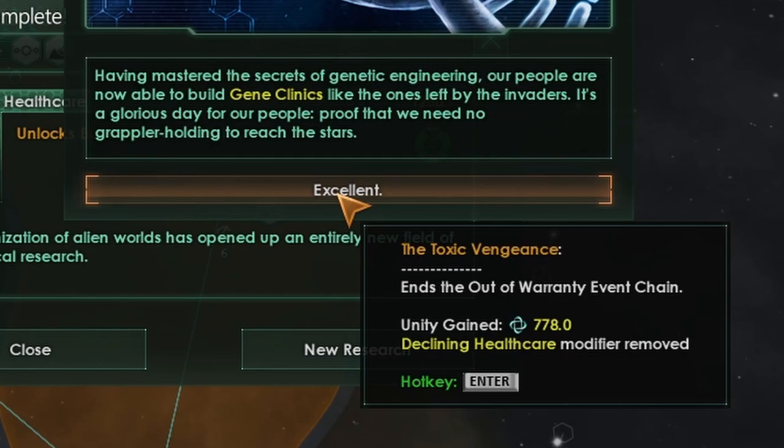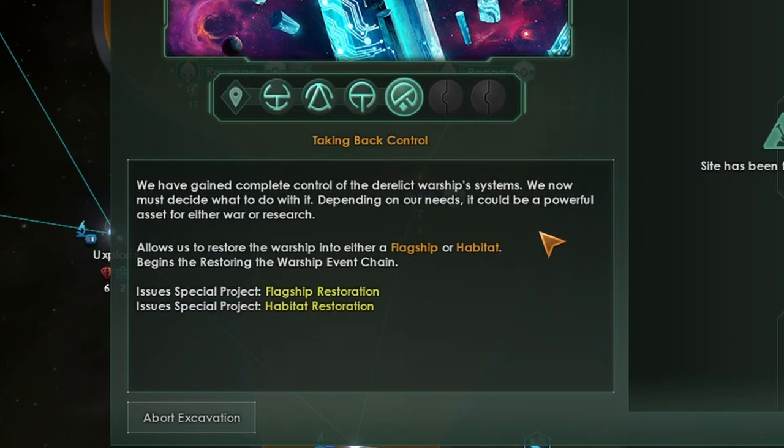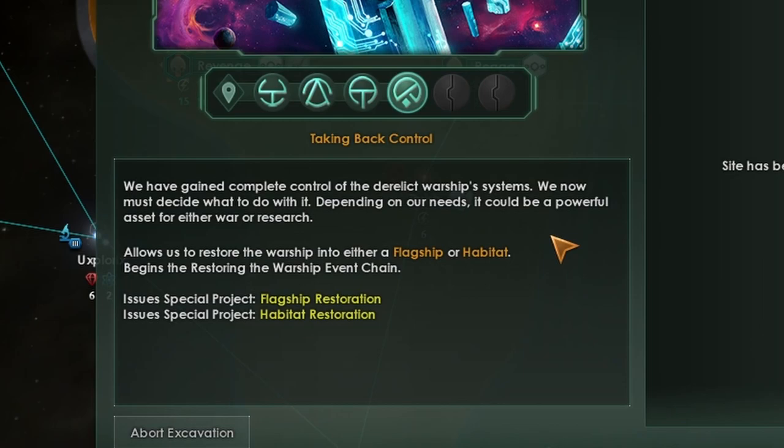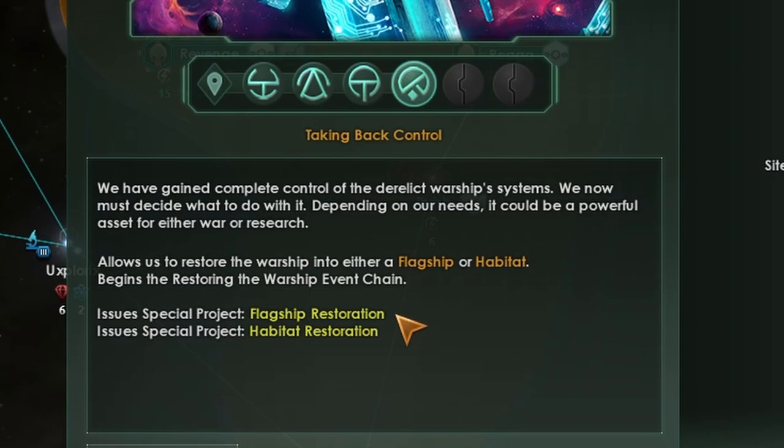We just got archaeo-studies, so we're going to research that. Taking back control: we've gained complete control of the derelict warship system. We now must decide what to do with it — it could be a powerful asset for either war or research. It allows us to restore the warship into either a flagship or habitat. As you know, we are going for the warship, but in another video we'll do the habitat, which is actually cheaper by half. Let's start researching the flagship.